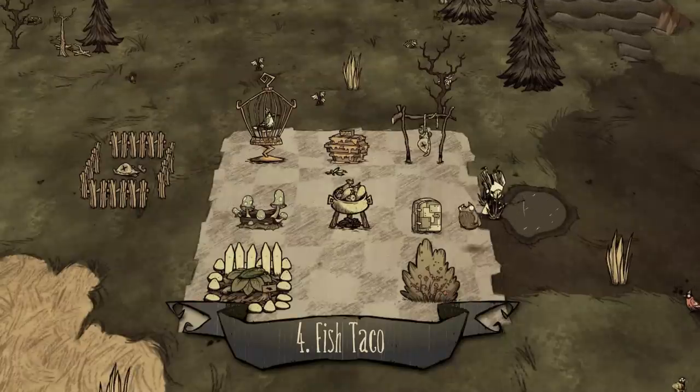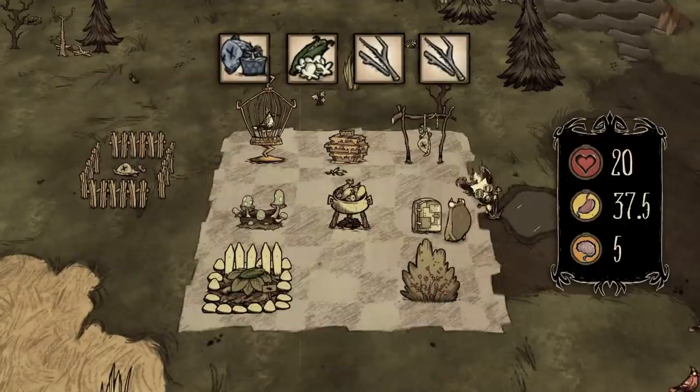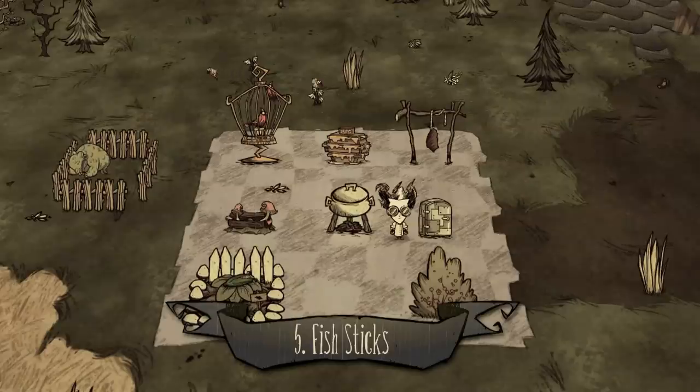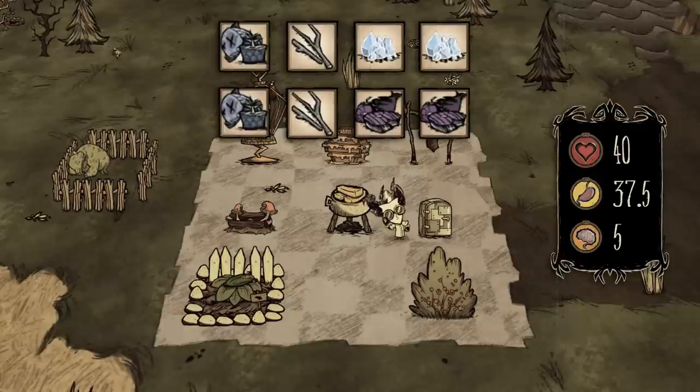Number four: fish taco. One fish, one corn, and two twigs. Yes, it has to be corn specifically. Number five: fish sticks. One fish, one twig, and two ice or two monster meats.